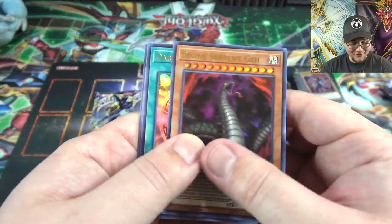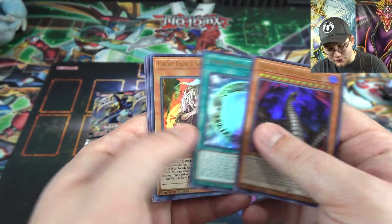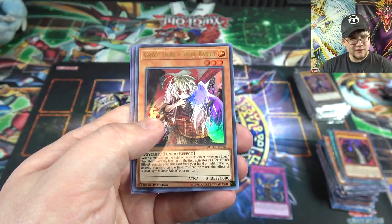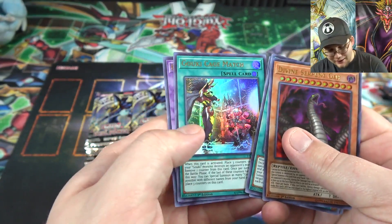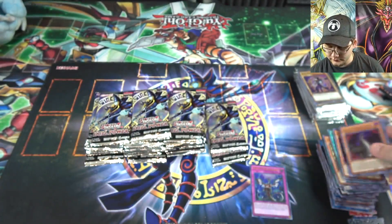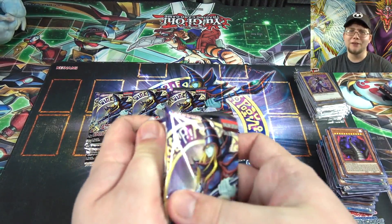Dark Magical Circle and Ghost Ogre & Snow Rabbit — I think that's the second one, another hand trap. Goki Cage Match and Construct. Seems like Construct is usually the last card in the pack — anyone else notice that?